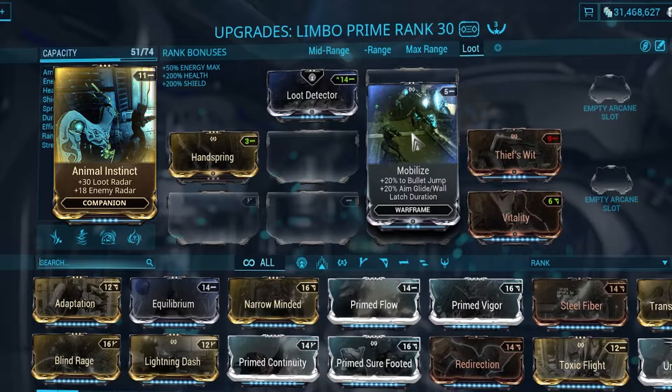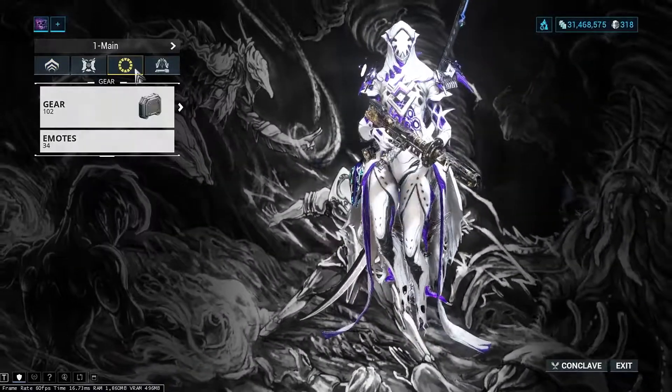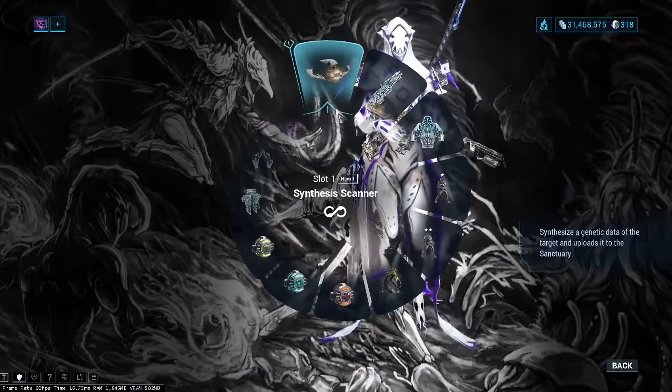You'll also want to use Mobilize on your Warframe to help you move faster. Make sure to equip your scanner on your gear wheel — you will need it to scan the Cephalon Fragments.